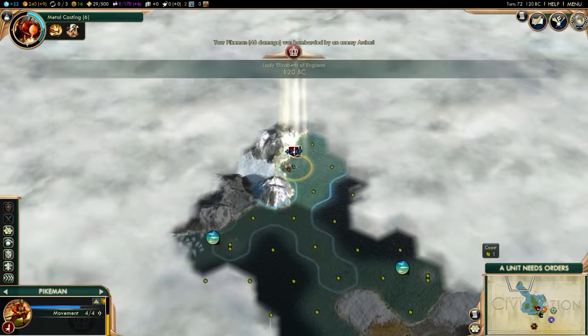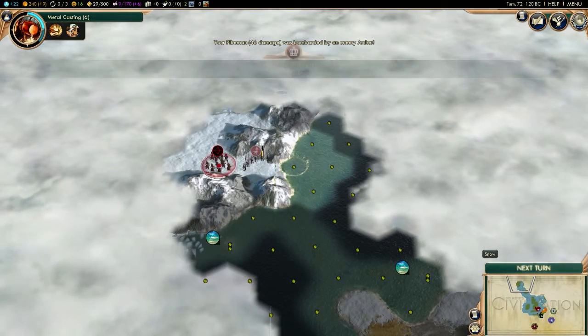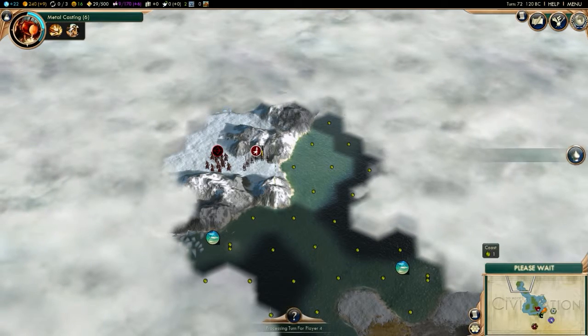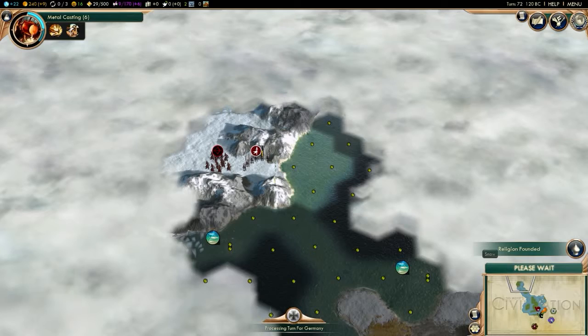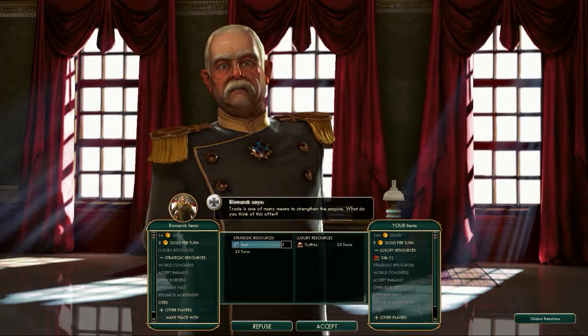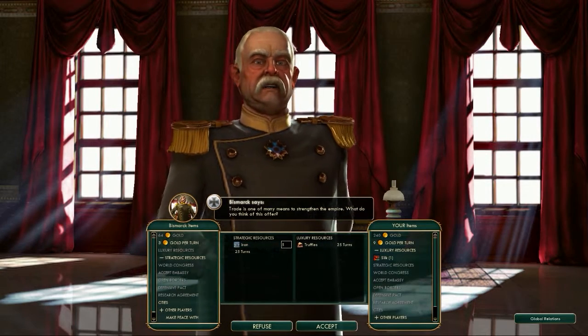Whoa, what the heck — they might kill my freaking pikemen next turn. That sucks. He wants five iron for truffles. No thank you.